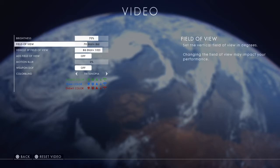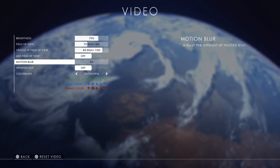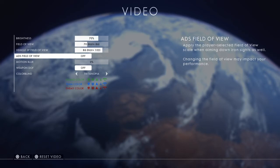I did try maxing out the field of view but it was like running through a wormhole — very difficult. I've narrowed it down to what I can comfortably play with, while the vehicle field of view is a little bit higher so I can see more around me when I'm in a vehicle. Motion blur is off. When aiming down sights you've already got your zoom, so there's no need for field of view adjustment there.